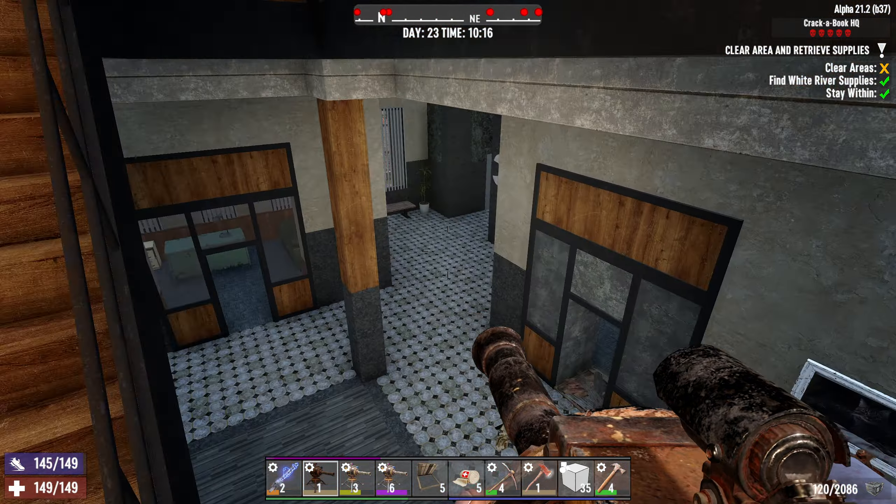I kind of want to hold the stun baton but I can't risk it - I just need to be ready to repair this hatch. There's another guy stuck somewhere. It's a bathroom guy - bathroom stuck guy! Let's do some headshots. He's down. Okay, this floor is clear hopefully. We can still run back down.